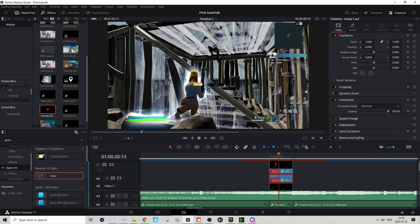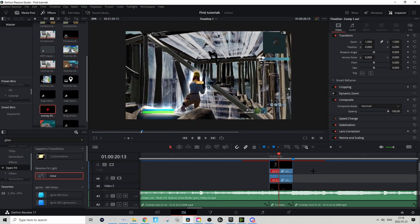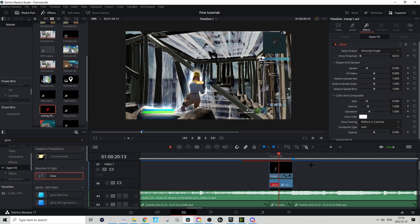You might need to adjust the glow on this as well. Go back to the Edit tab and it should look something like this — it already looks super clean and I really like this. I could make the background a bit darker but I don't think that's necessary.